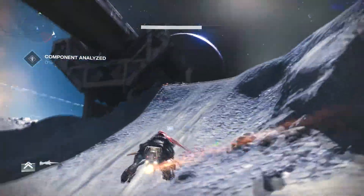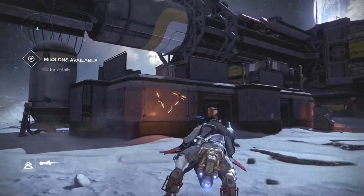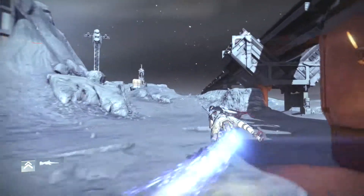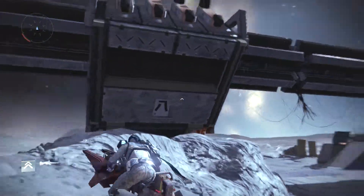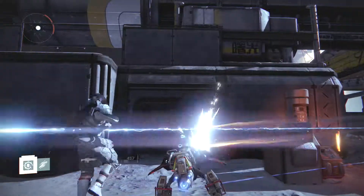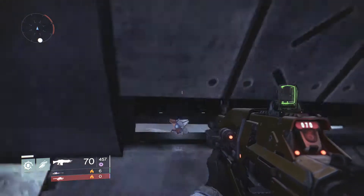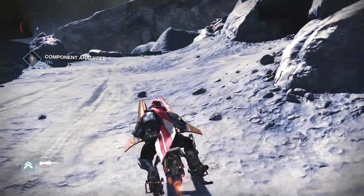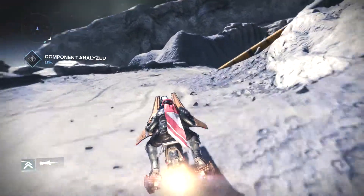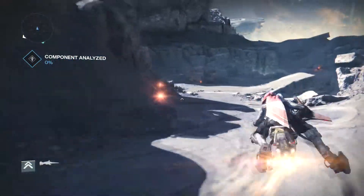The second one - just go this direction and you will find it there, on top of the building. Here it is. And then we are going to go for the first golden chest.